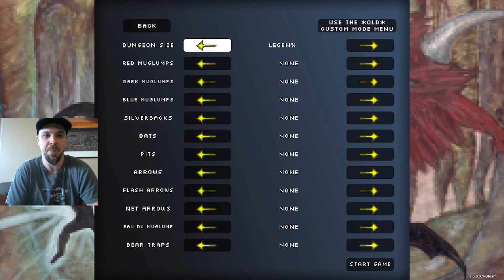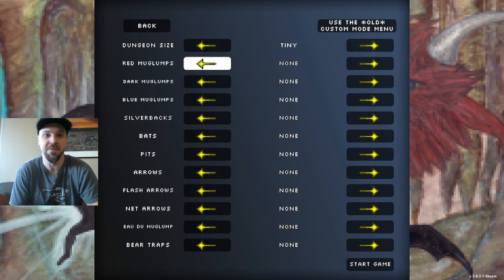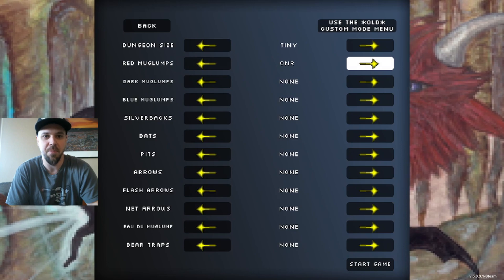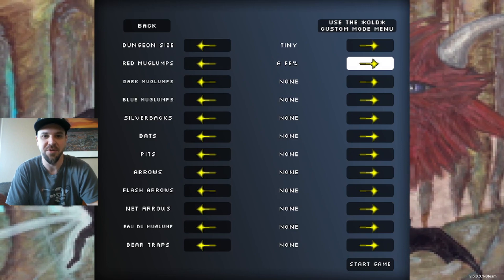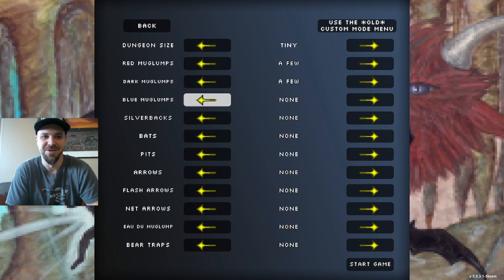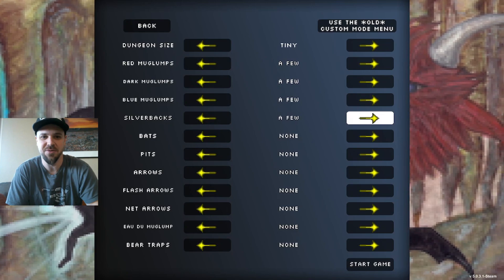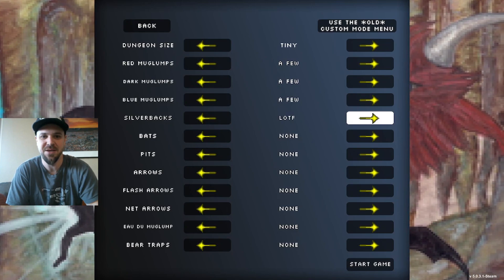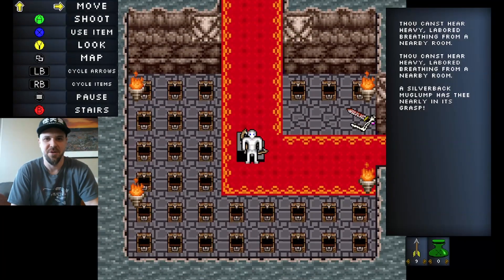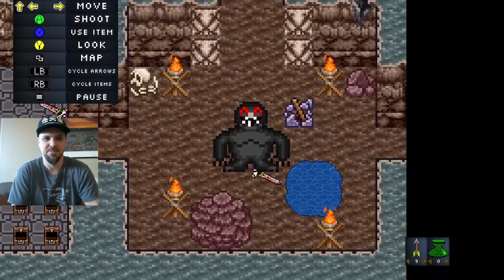I wanted to show you guys — you can pick the size of the dungeon. We're gonna do a tiny one for the sake of the video so hopefully we can beat a bunch of these, and we're gonna throw in a bunch of these crazy Mug Lumps just for fun. Let's see how many you can get. Can you get mini lots? None. Okay, let's start it up. I am using a controller — and there's my guy. He's dead.